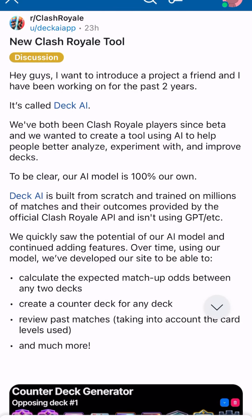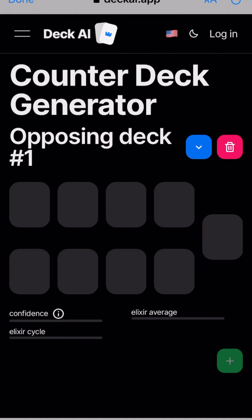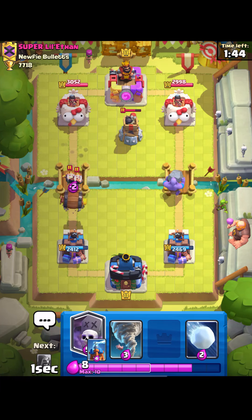So I was on Reddit and I saw this post about an AI, and one of the features on the website was that you can generate a counter deck. So I put in my friend's deck and then I 1v1'd him.